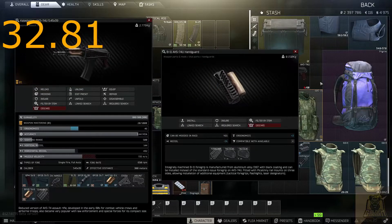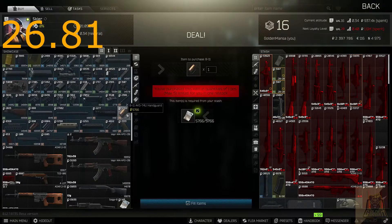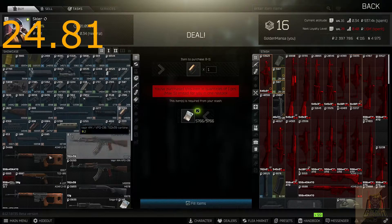The next thing you need is the handguard. The handguard you want for this is the B-11 AK-74U handguard. You could buy this from the flea market, or you could get it from Skier Level 2 for about 5,000 rubles. It's pretty cheap.